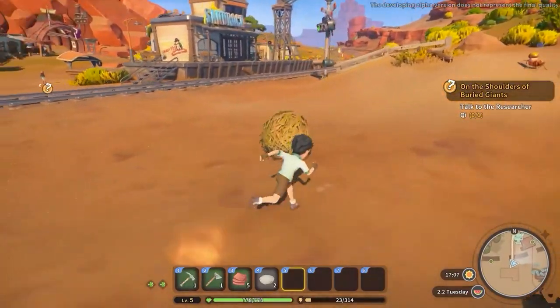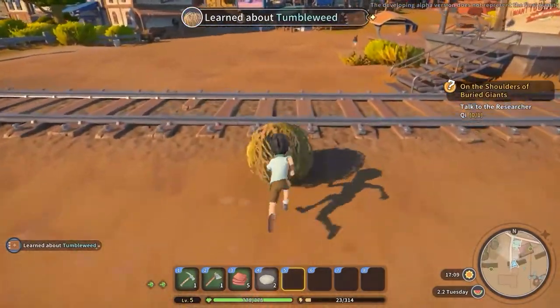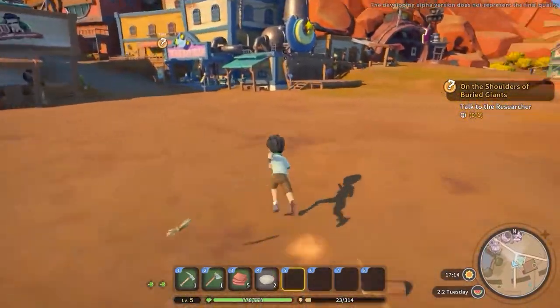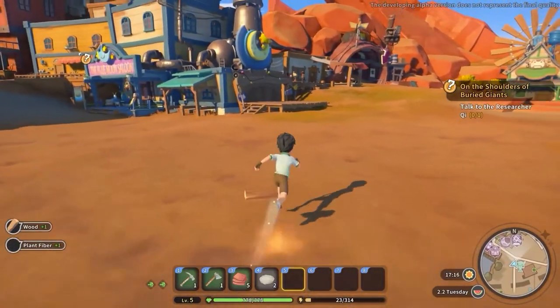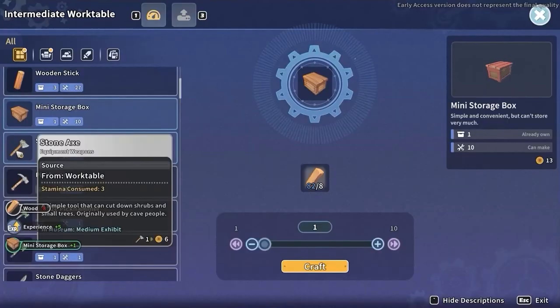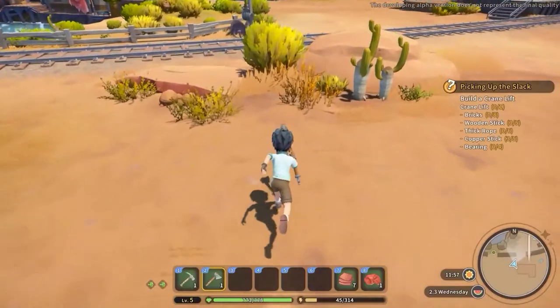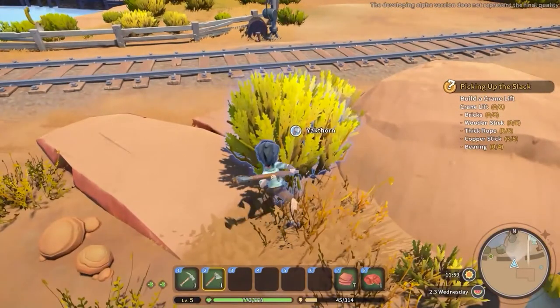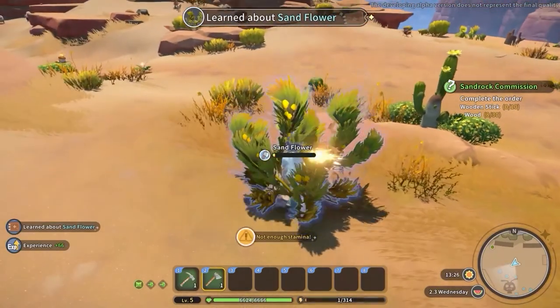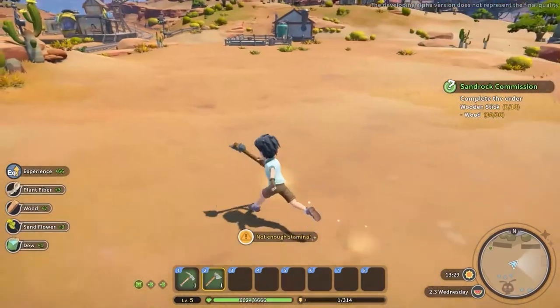Alternatively, if you want to save your stamina, run through a tumbleweed — it will take damage and eventually be destroyed, rewarding you with some wood. For the next method, craft the stone axe, then find some bushes called acorns and sandflowers; chopping them down will give you a decent amount of wood.